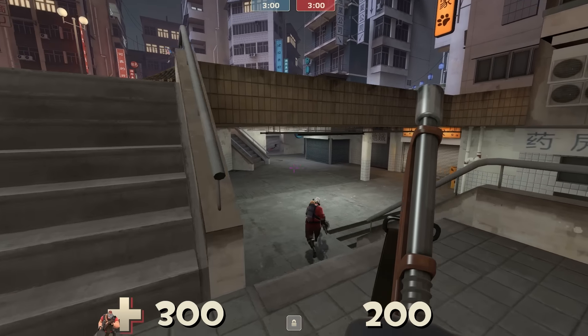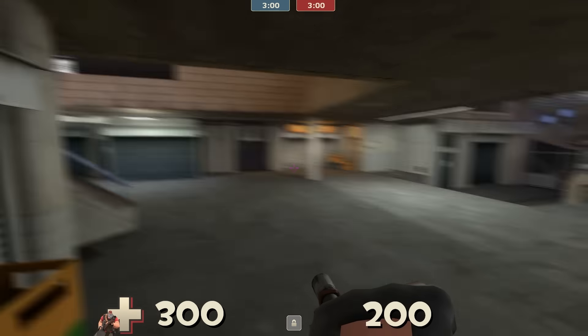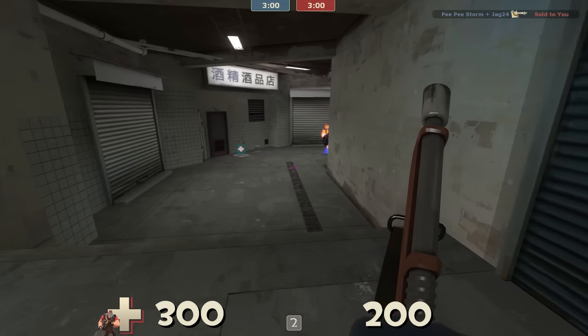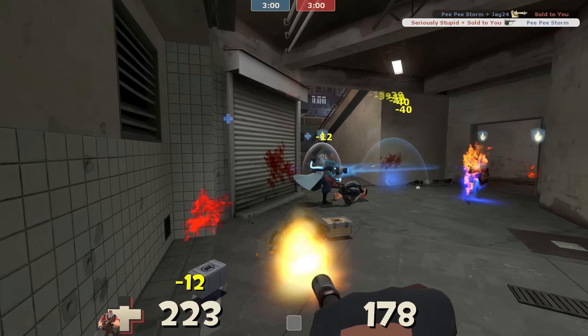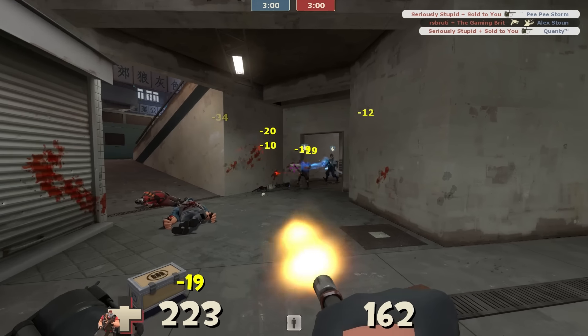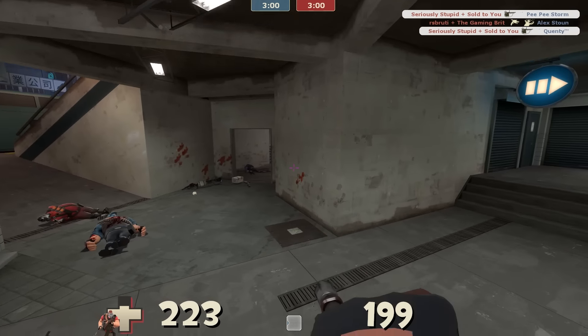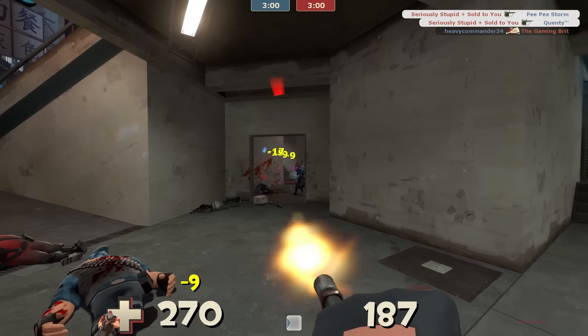Prior to this update, if you even talked about this weapon, you probably would have had a disgusted look smeared across your face, because from an objective point of view, this weapon was just a downgrade. It was terrible. 10% faster spin-up time, and it fired 20% slower. That was basically it. And judging from experience, there was virtually no difference between the spin-up time of the Tomislav and the regular minigun.